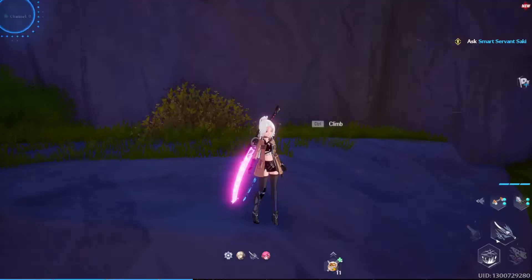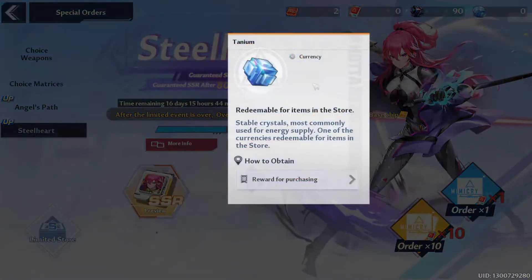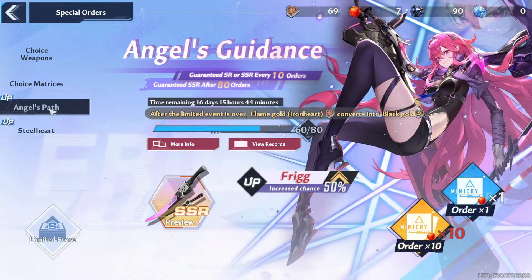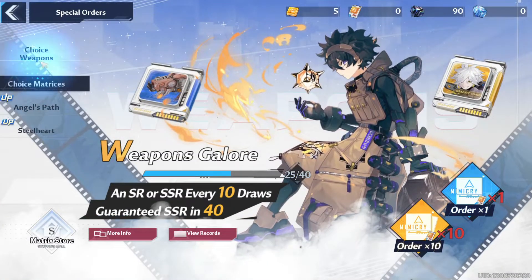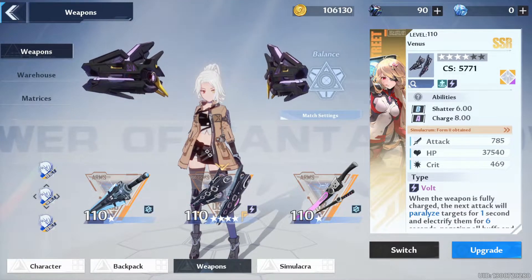This is also where you can use your dark crystals and blue ones — you can transfer them in here. You can access the limited time banner and the limited time matrices, as well as the standard banner and standard banner matrices.